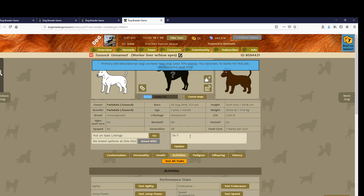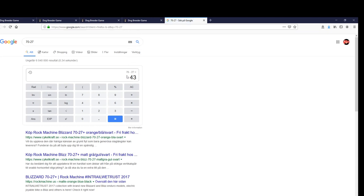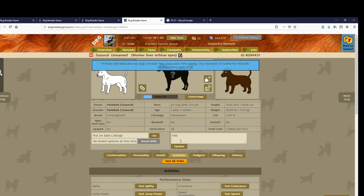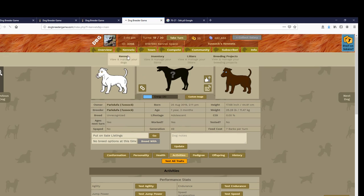The dog feeds for 7 barks, and the upkeep of a dog is always — regardless of size — 20 barks. That means this dog's upkeep and food is 27 barks every turn. I open a new tab and paste that into the search bar, press enter, and Google's calculator says this dog earns 43 barks net every turn. I haven't done this on all my dogs because it's time consuming and not strictly needed, but it's fun to know.